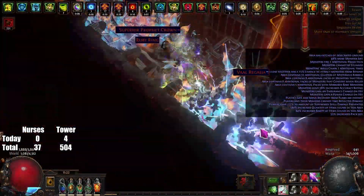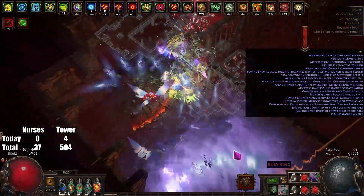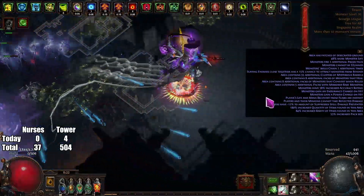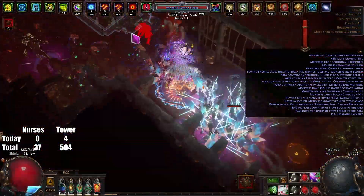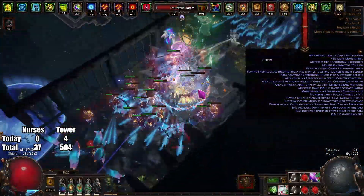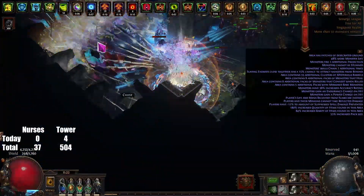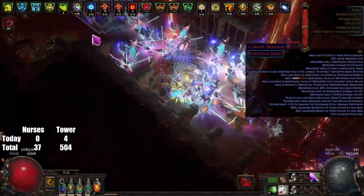Hi everybody, it's Rolex here once again in Part 11 of Magic Find 200 Season 2. In this part there's actually quite a huge change on my character — I want a little bit more damage to be comfortable dealing with certain bosses in Tier 3 maps. The change hasn't finished yet because there are still a couple awakened gems I probably need to get in order to gain more damage.